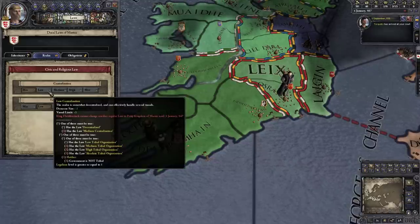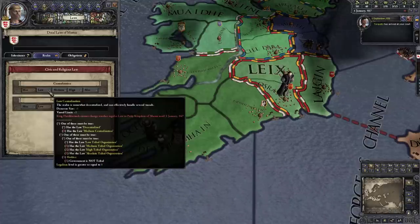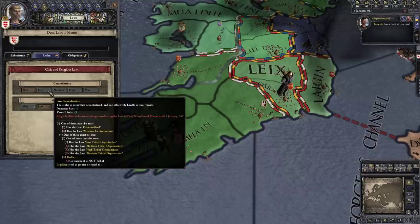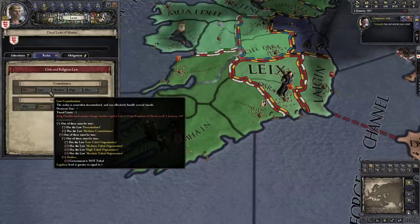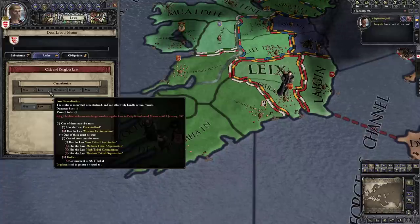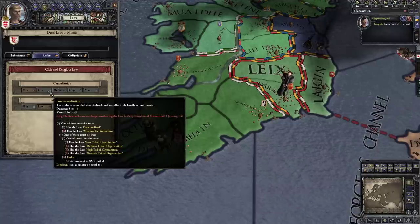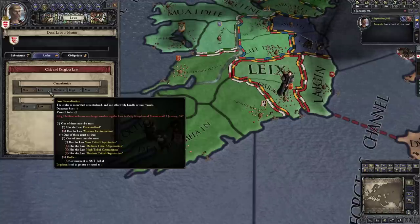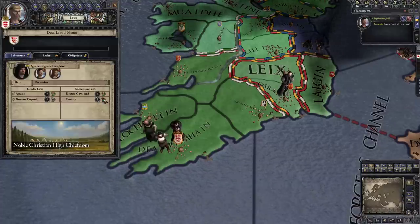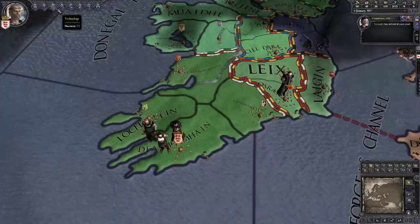We can only change laws once every 10 years, so centralization is now locked. We will be able to change centralization to 'low' once 10 years have passed and the prerequisites are met. Obligations are also locked because we just changed laws. Inheritance is its own separate thing and isn't locked.